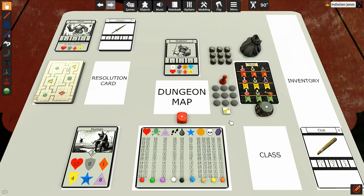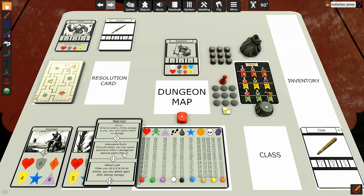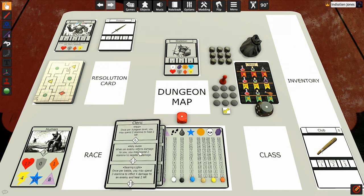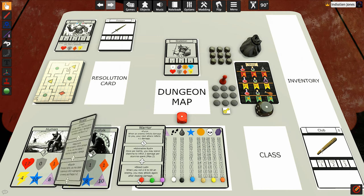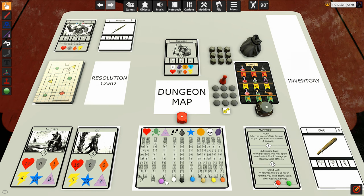We're going to hop right into it. Who do we want to play as? I think I'm going to be a human. We're going to go ahead and play as the human. We could be a warrior, a wizard, a ranger, or a cleric. I think for this playthrough I'm going to keep it basic and go with a warrior. So we're going to be a human warrior.